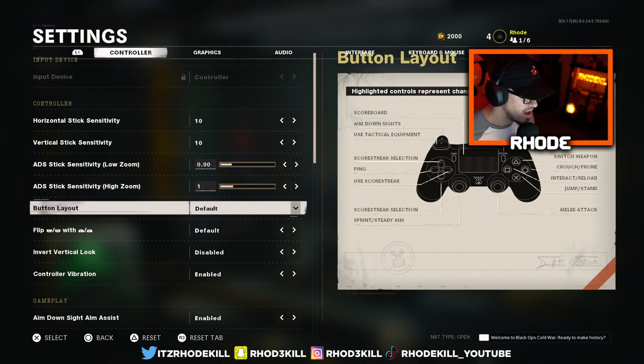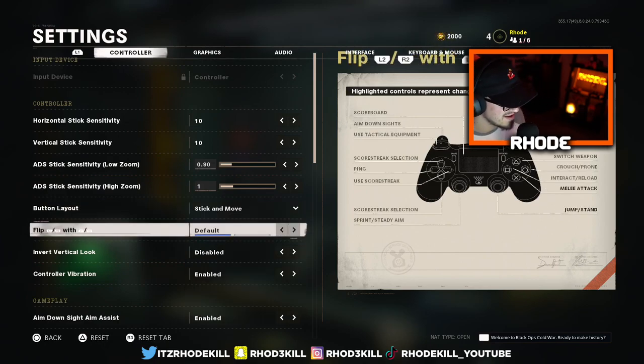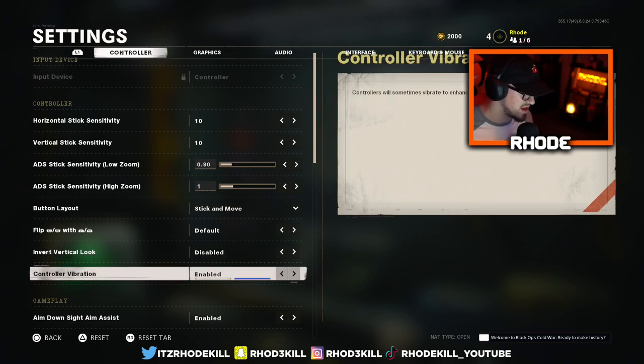Button layout I go Stick and Move — I've done it for a while. Controller vibration is always disabled. You want to have that disabled because when you're in gunfights you don't want it vibrating, as it'll interfere with your accuracy.